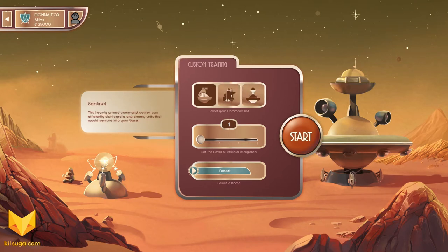I haven't yet played with these other two command units, so we're going to choose the Sentinel. We're going to set the AI difficulty to 2, because I don't want it to be super hard, but I don't want it to be super easy either.